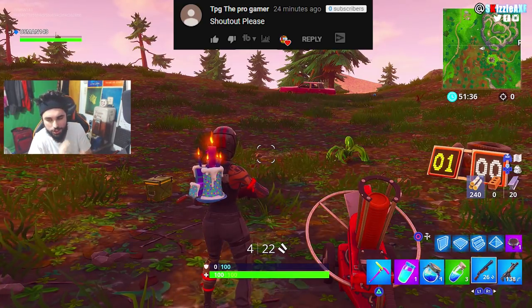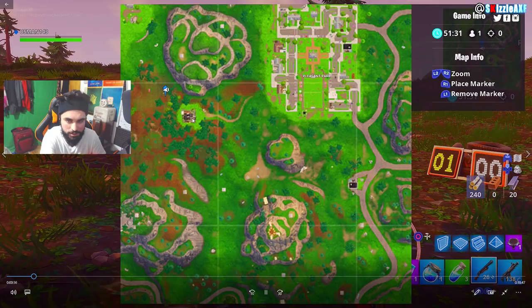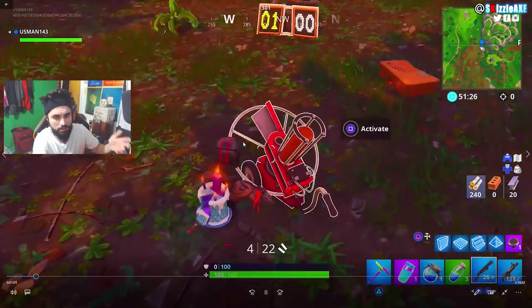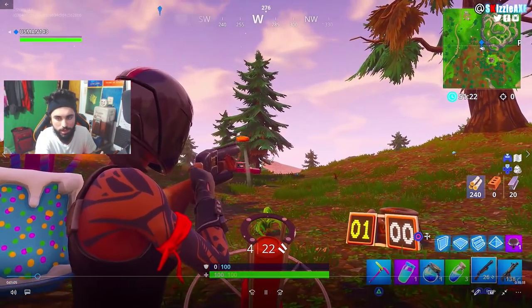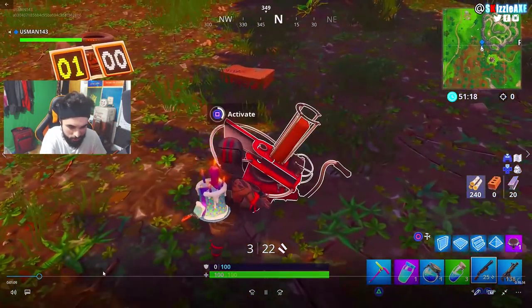I'm gonna show you this location — as you guys can see, this area is where you can find a weapon and that's where I went to get the shotgun. This is the first location where you want to activate it. Make sure you aim right in the middle — I believe I will fail it... yeah, obviously mistakes were made. But I will go to the second location right now.